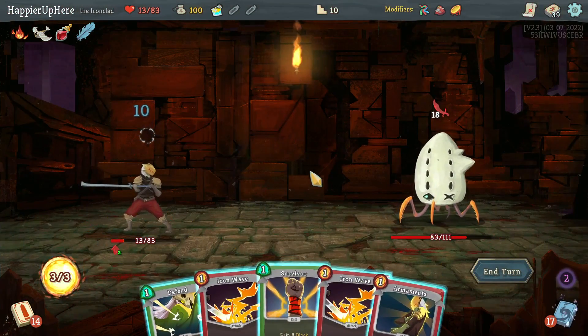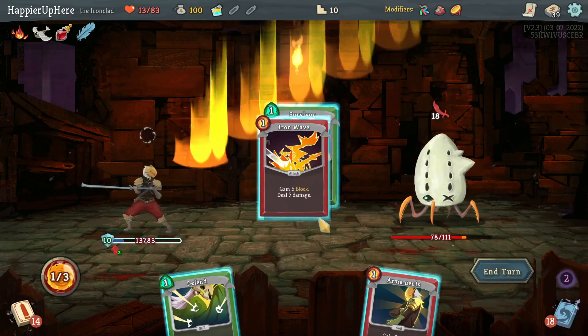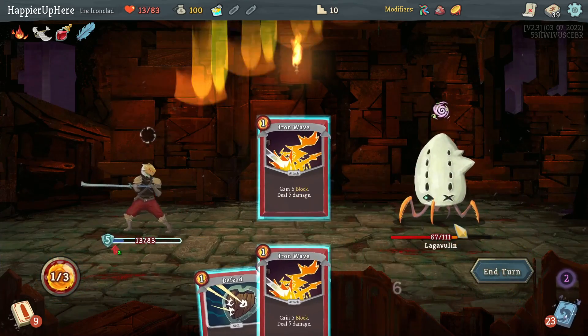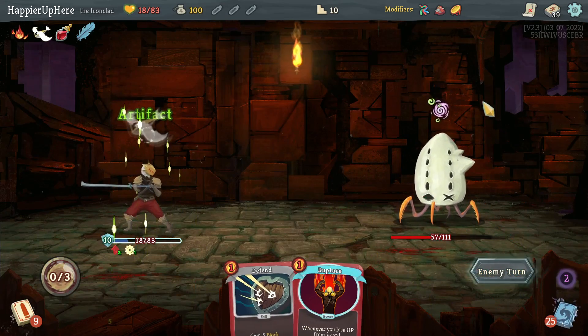Another 18 — luckily I can fully defend here. Let's do Iron Wave, Iron Wave, and Survivor. But how will I deal another 73 damage? Let's just play attacks. I'm actually very worried — let me drink the Ancient Potion because I'm afraid I might not survive this one.